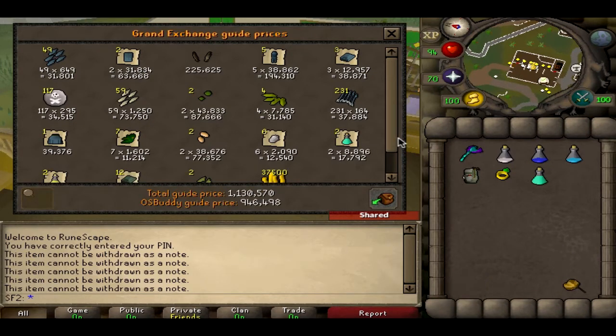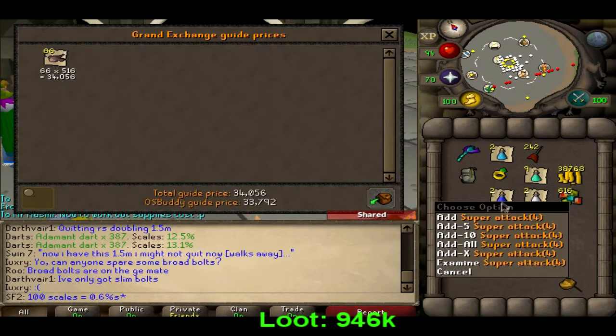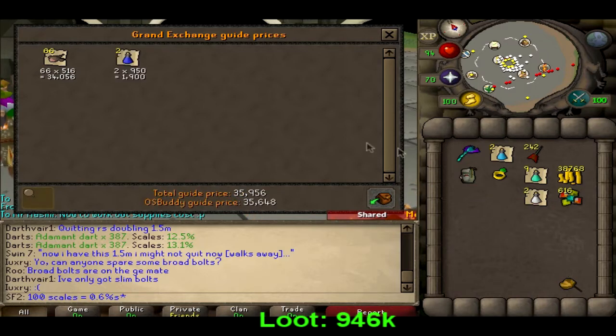946k — so let's say 946k for one hour killing gorilla demons. That seems pretty good. We sold the tab for 945k, and I have now worked out all of the costs.